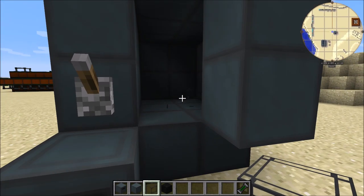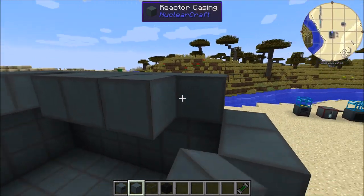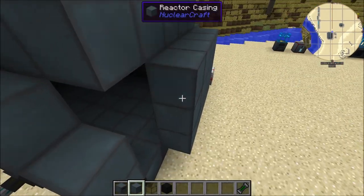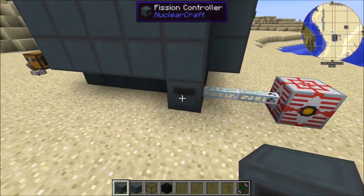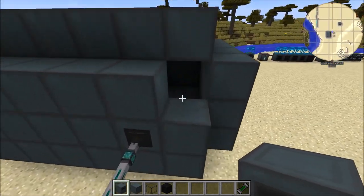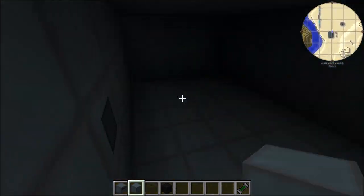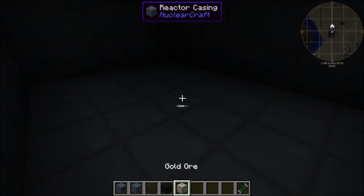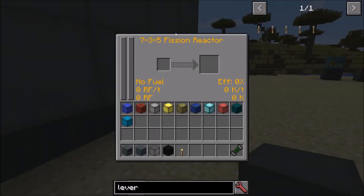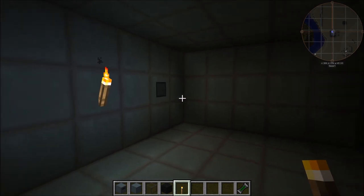Let's move into this larger reactor to show how all the coolers function. I'm going to finish the structure off first. You'll notice there are some reactor ports here — we'll get to them in a second. You can also put other blocks in here — as long as they're not reactor casing, any block can go inside, like gold or torches if it's a bit dark. It still reads the structure perfectly.